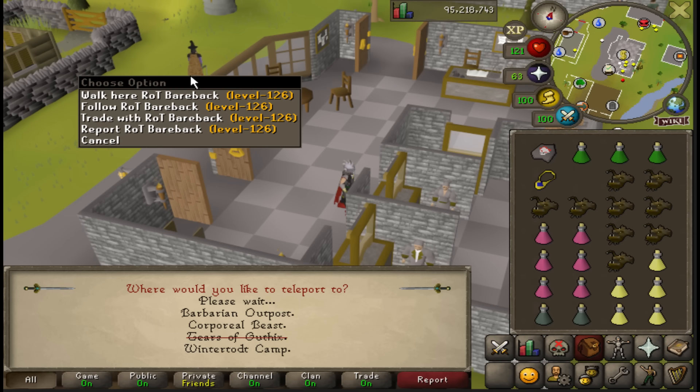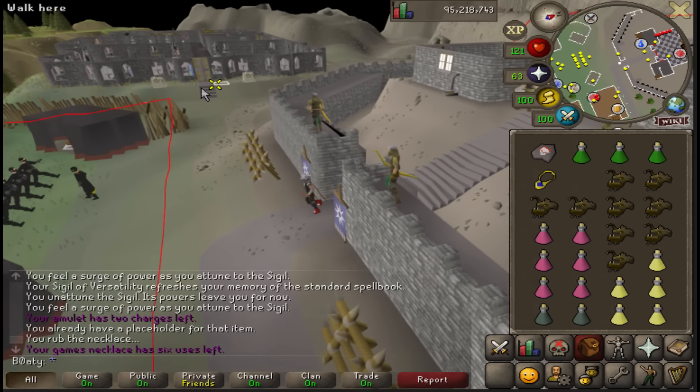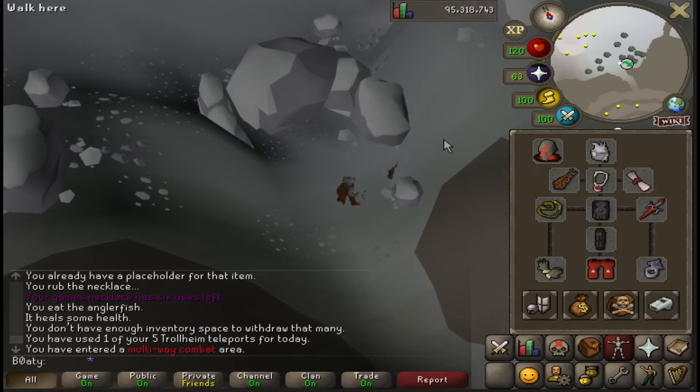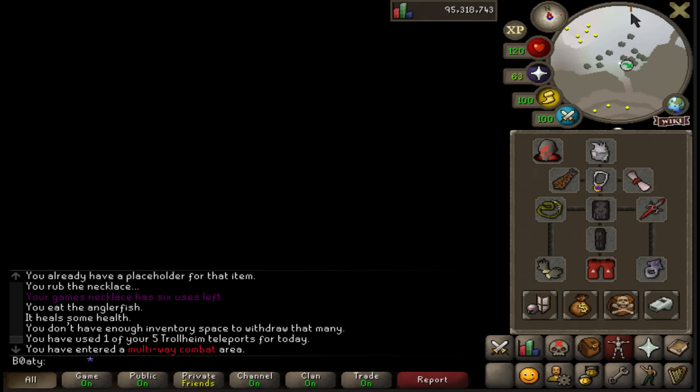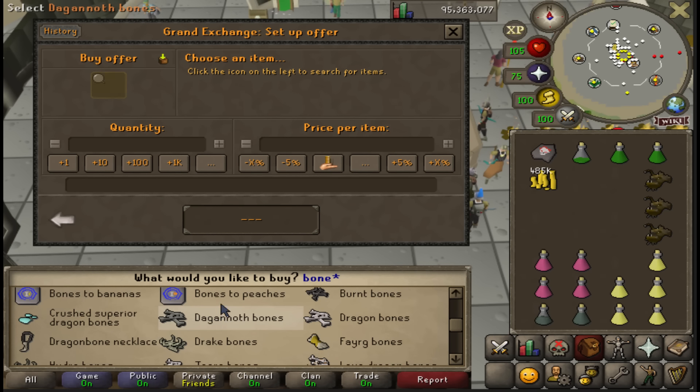I've done some combat achievements so I can just pick up the hill to telly - that saves me some time. I'm down to food but it is what it is. I want to do more Zami - this might be the moment of the end of my Deadman Mode.